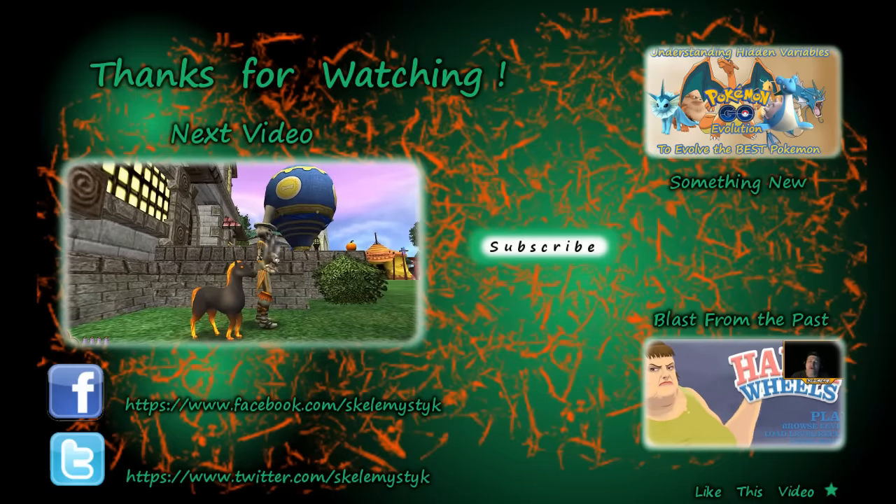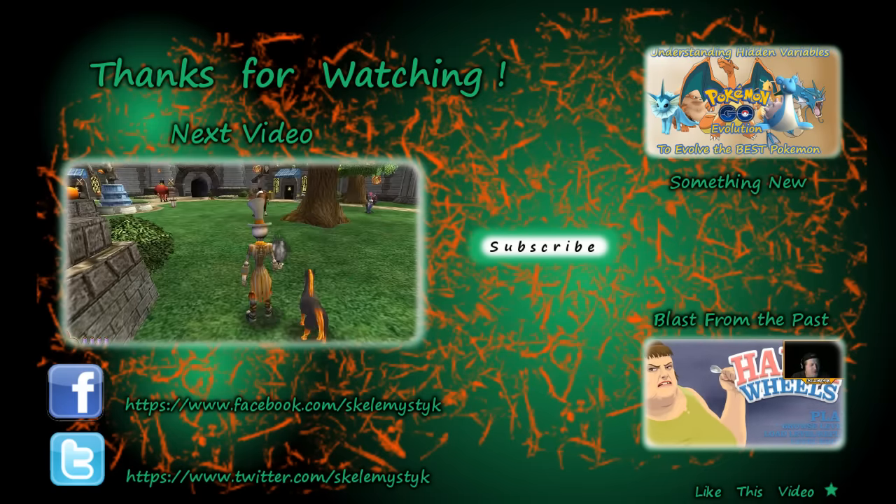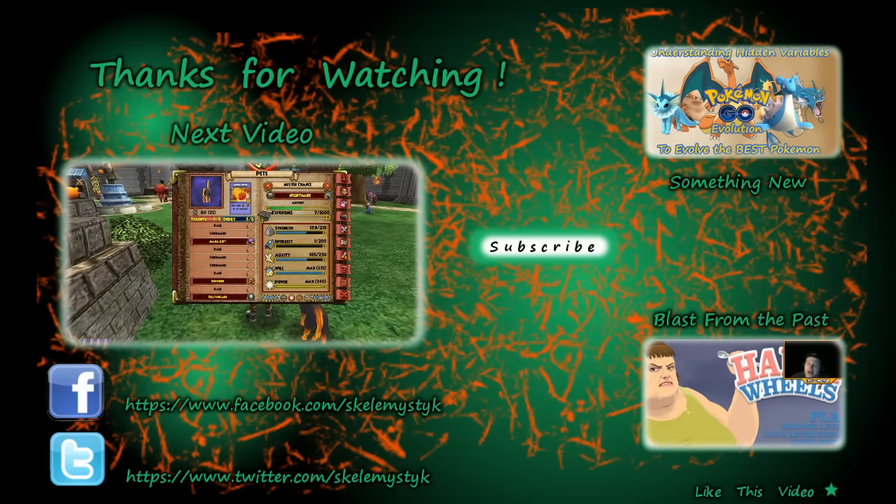Hey, what's up? It's Skellamistic. Welcome back to Pet Training Baby Tomega, the Halloween special pets. This time, part two of the Nightmare. In the last video, if you didn't happen to see it, our lovely pet got, for regular talents, Mana Gift, Unicorn, and Deathblade.